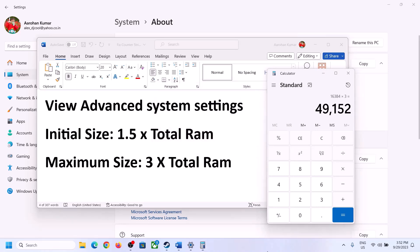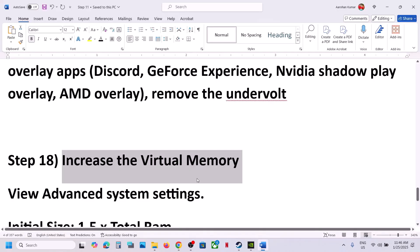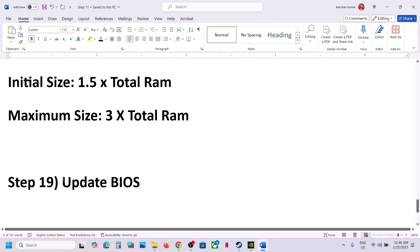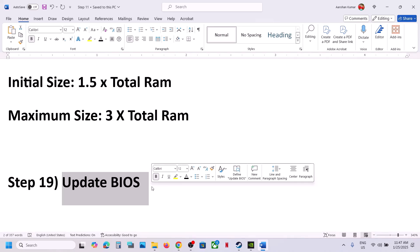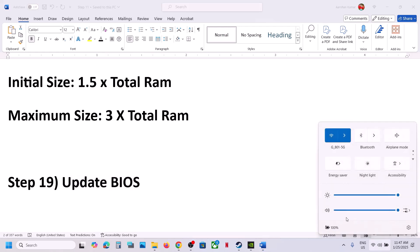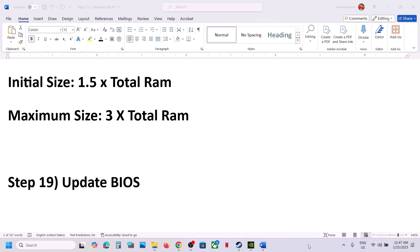The next step is to update the system BIOS. Go to your system manufacturer's website — if you have a Dell computer go to Dell, if you have a Lenovo go to Lenovo. Select your model number and find the latest BIOS update. Before updating, if you have a laptop make sure the battery is above 10% and the AC adapter is connected. During the BIOS update the system will restart — do not unplug the power cable. After the BIOS update, log in and launch the game.